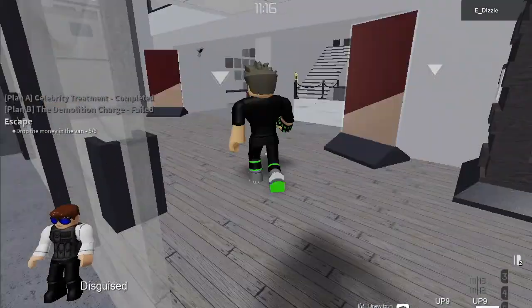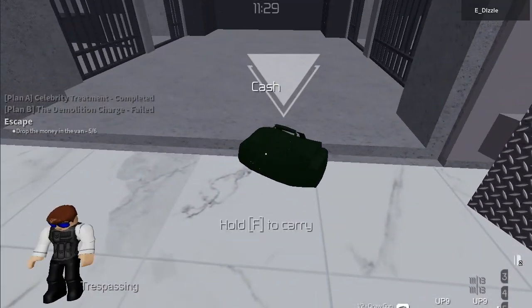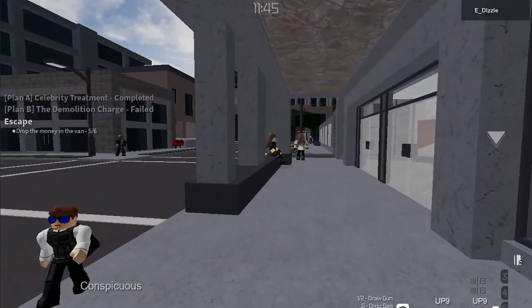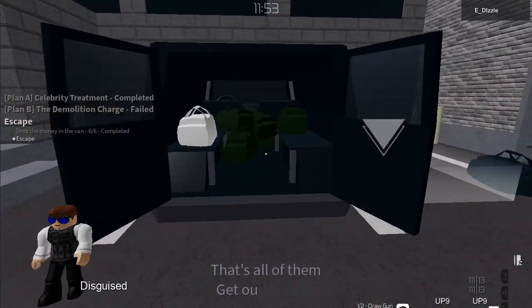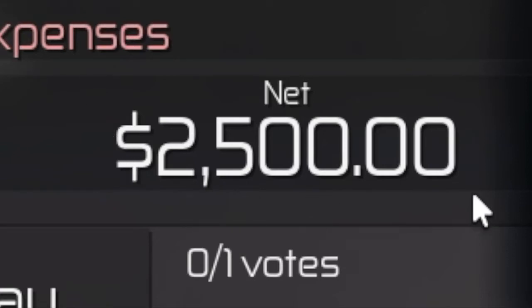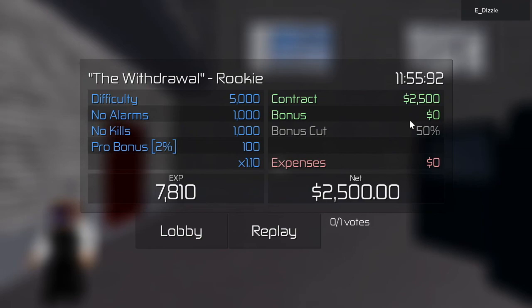Check this guy out — he's all dripped out. Okay guys, this is the final bag. After several minutes, we finally got the final bag, and boom, we are done. That's all of them. Wow, that's a lot of money — that's like two million dollars in cash. But we only got two thousand dollars on our contract. Are you kidding me? And there's no bonus? We did get a bonus card and a little bit of XP, but no bonus?